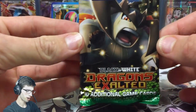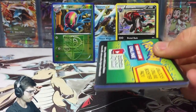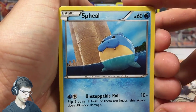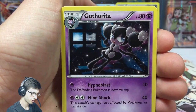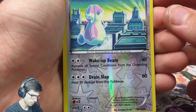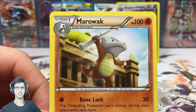Now we're on to Dragons Exalted — on the hunt for the Hydreigon EX full art. Any pull out of Dragons Exalted would be pretty crazy. Here's the code, hopefully you guys are getting some nice pulls. We have Spheal, Feebas, Dino, Tynamo, Gible, Lairon, Liepard, Bibarel, an Audino with Wake Up Beam and Drain Slap, and our rare in the pack is a Maractus regular rare.